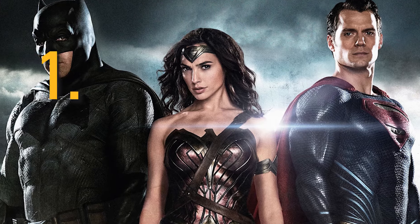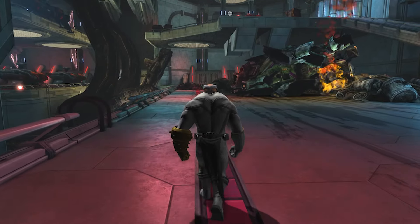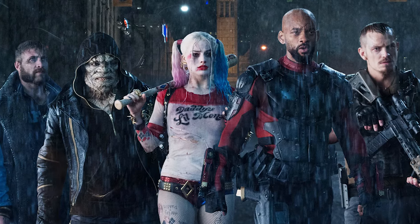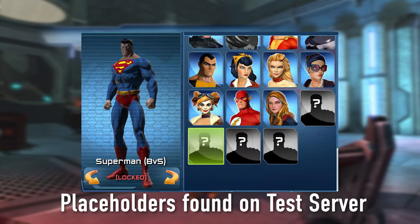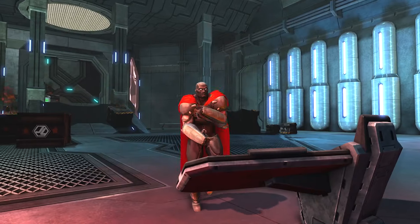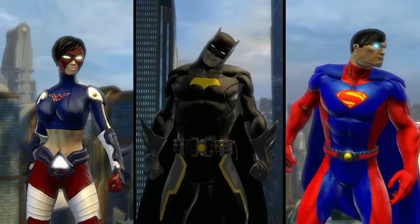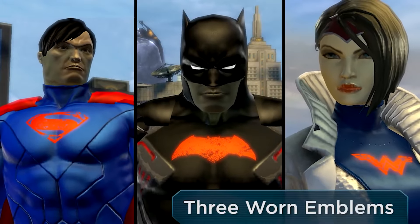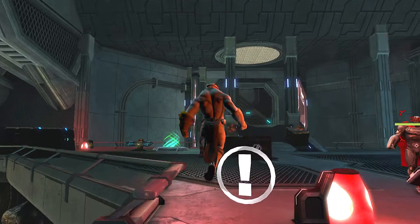Number 1: Batman vs. Superman Legends Characters. Back in 2016, they had plans to add new Legends Characters based on the Batman v Superman movie and the Suicide Squad movie. There are screenshots of Batman, Superman, Wonder Woman, and Harley Quinn placeholders as they were working on these. These plans were probably scrapped due to copyright issues, as we saw with the Batman v Superman swag bags where Batman and Superman emblems were added to the game but were removed due to a copyright breach of some sort.